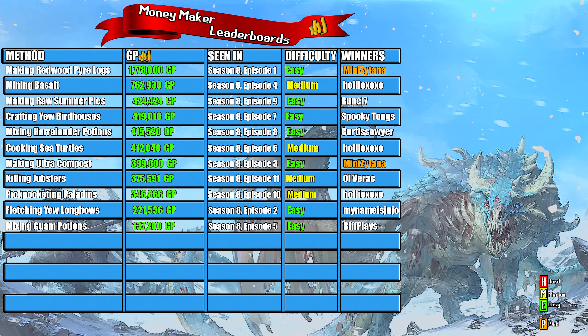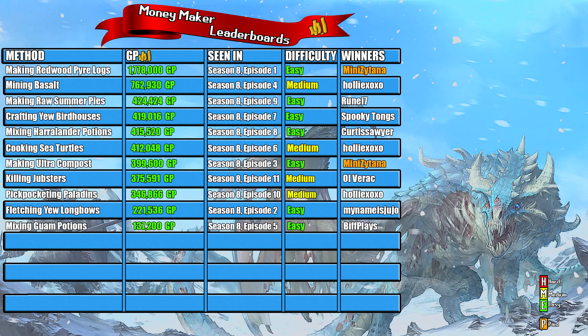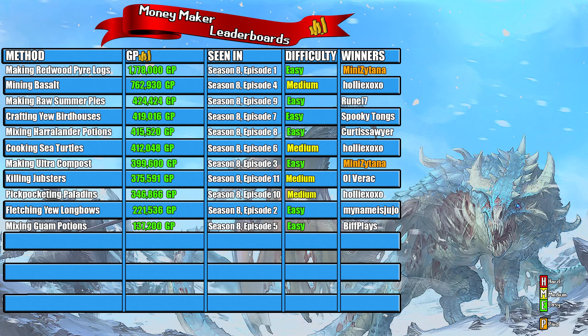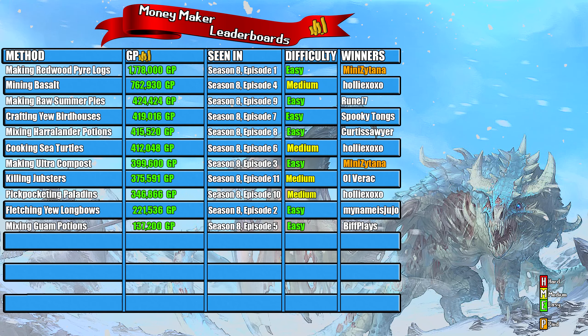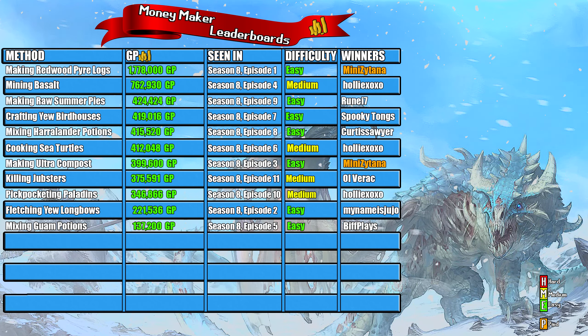This money maker ranked as medium difficulty. You can do it at around level 70 combat, but it is much easier the higher your combat level is — even at my level, the jubsters were still hitting me. If I were 20 or 30 levels lower, I'd need food for this. That's why I ranked it medium rather than easy. Congratulations again to All Verac for winning today! I hope you've enjoyed this money maker — if so, please like, comment, and subscribe. Let me know what money makers you'd like to see next. I've been Ben, catch you in the next one!